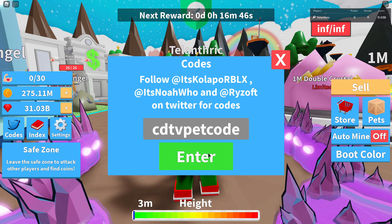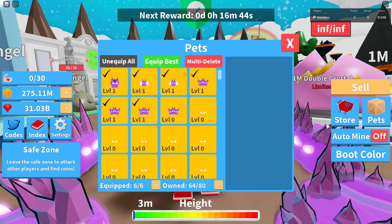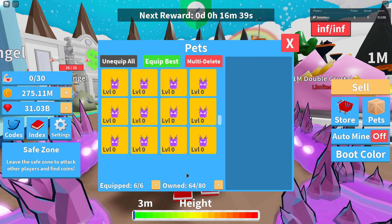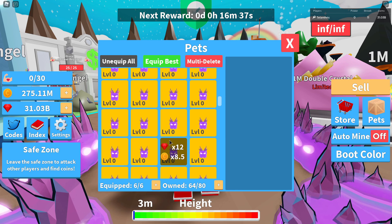So the first code is CDTVPetCode, and that's going to give you a pet here. I think I deleted all of my pets since last video, so I could fill up my inventory with these.